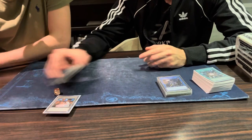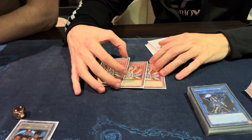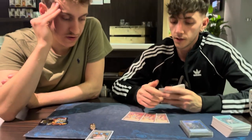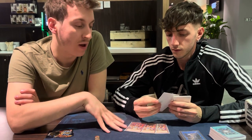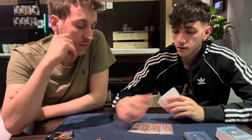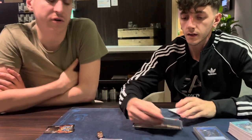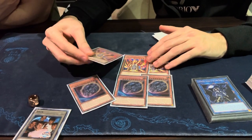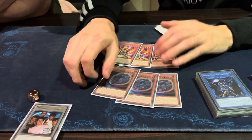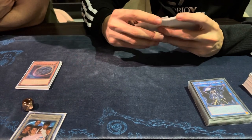For the side deck, we played three Lava Golem — we decided to put it in the side deck rather than the main because we were scared about Flounder. This deck doesn't really lose to Abyss Dweller, but it loses pretty hard to Shifter and to Canceler. We expected many different tech versions at the start of the tournament. Three Nibiru because Lava Golem protects you from Canceler and Nibiru protects you from Virus — that's the thing. Nibiru is also generally good against combo decks.